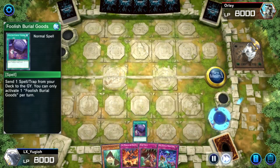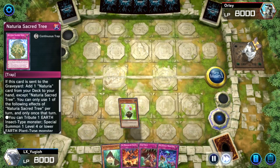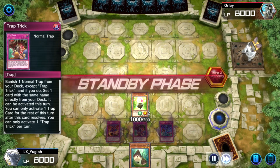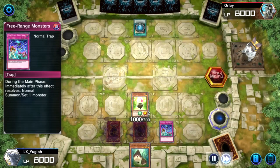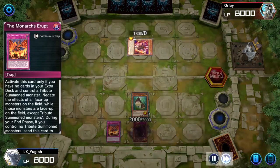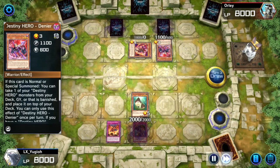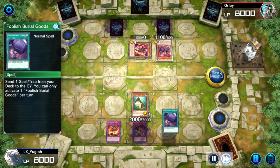Now let's check out the replay. With Foolish Burial Goods and Naturia Sacred Tree I get myself a Naturia monster, then I normal summon it. At the start of my opponent's main phase he uses Branded Opening. Here I chain free-range monsters to tribute summon my Bamboo Shoot. He gets himself an Aluba but I negate his effect with Erupt. He summons a Denier but his effect is negated too, then he sets 2 — good luck with those. I currently have a one-sided skill drain that he cannot remove.